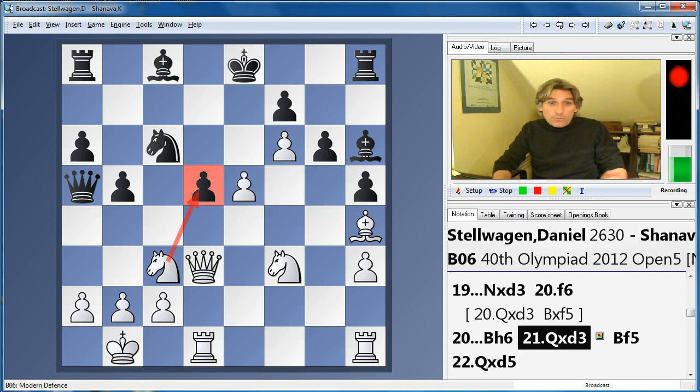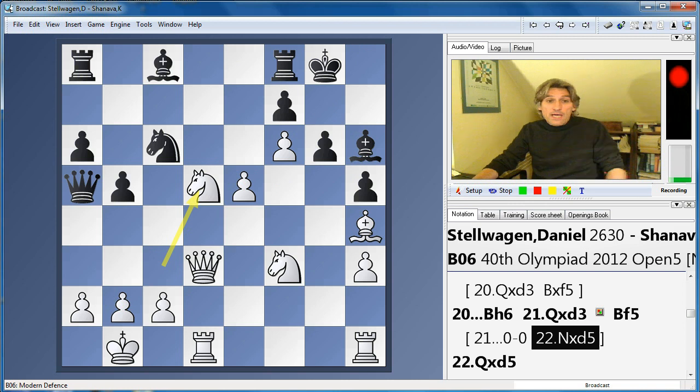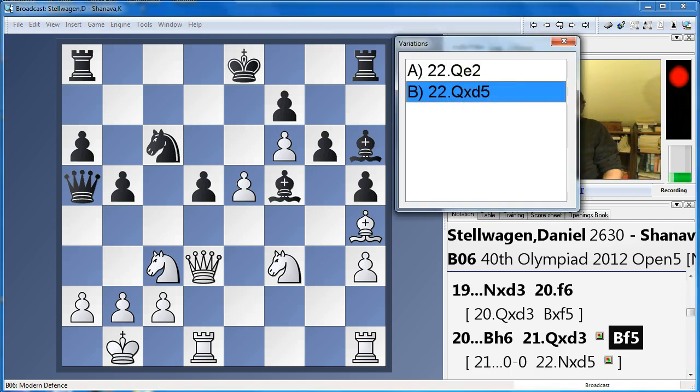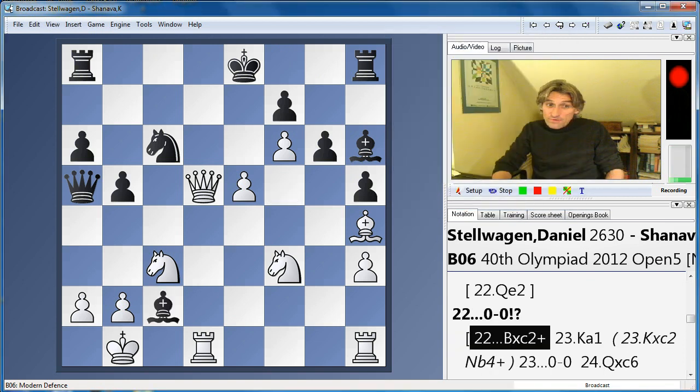Bishop f5. I think if castles kingside, then knight takes, and it's clear that white is doing very well indeed after knight e7. So black has to try and stir things up. White could compromise here and play queen e2 — not a bad move. But white went for it with queen takes d5, and this does look extremely dangerous. The knight is en prise, black's king isn't yet safe. So what did black do? Well, this is a very interesting move. Already, Bishop takes pawn check is possible.